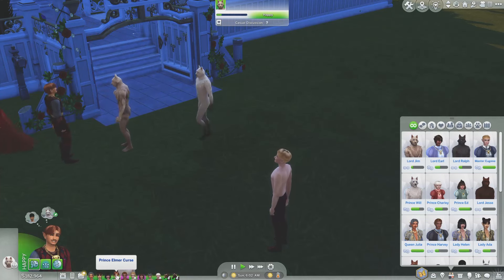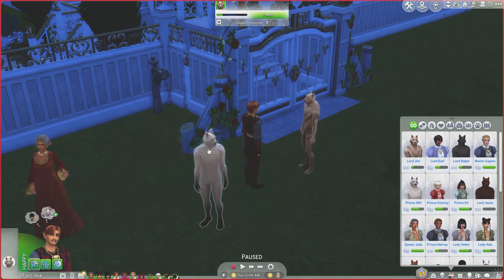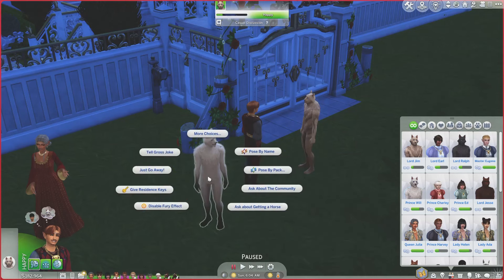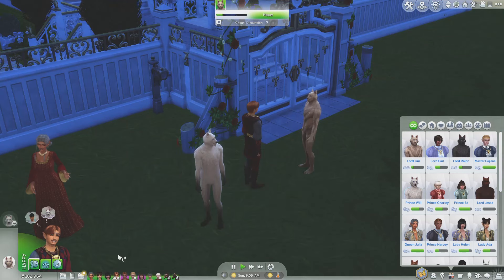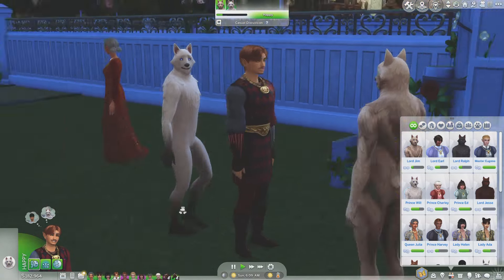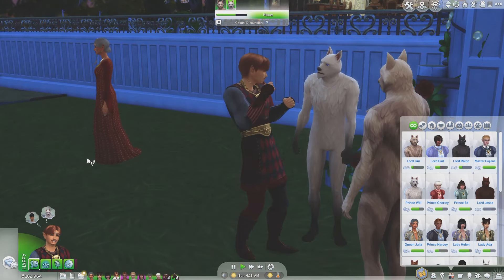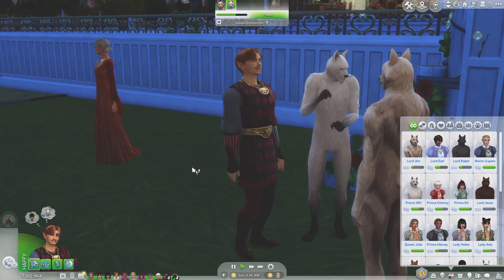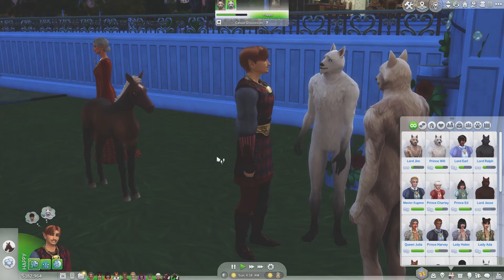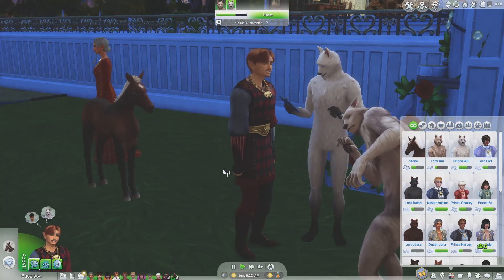Elma also wants to stargaze with Will. It is too early for that, but I will get him to come up here and just socialize — we'll crack a joke with Will. He wants to stargaze with Will and talk about how far he has come since his childhood days. He's thinking about the past and is curious about how he was as a baby and toddler, because that is not something he experienced in this dimension.